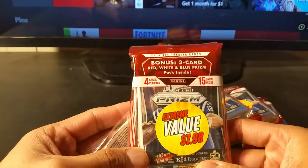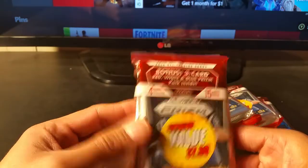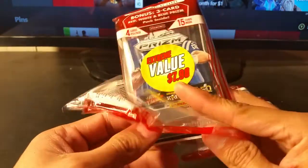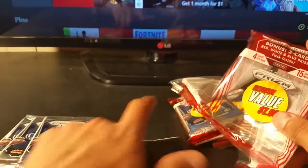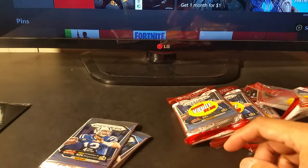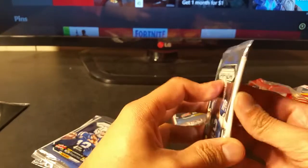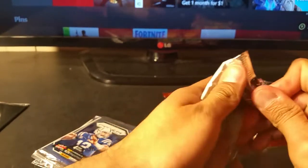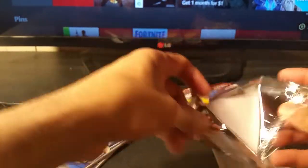For these you get four cards per pack, three packs, so that's 12 cards, and then you get three bonus red, white, and blue cards. It's 2015, so I'm hoping for Todd Gurley — even Jameis Winston would be one I'd hope to get, just because he played for Florida State, though I know he's not the best person or best quarterback and gets into trouble.